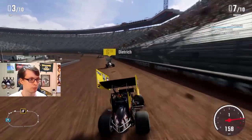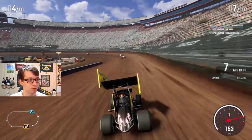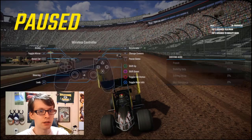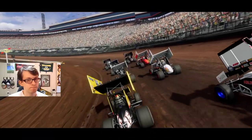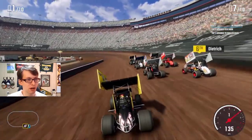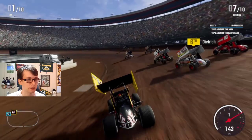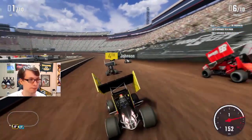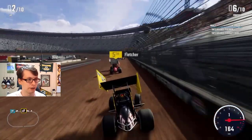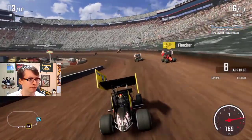Oh my god, why can't this car just go straight? I turned stability help up to 20. I was not prepared to have to drive a car that is completely against me at all times. I've had a really heinous experience trying to drive this car with it constantly turning itself down the track. The stagger is just way off, which it shouldn't be if they set this up by default. Whether for wheel or controller, it's just too wacky to be constantly counter-steering in the straightaway.